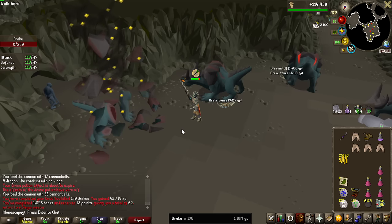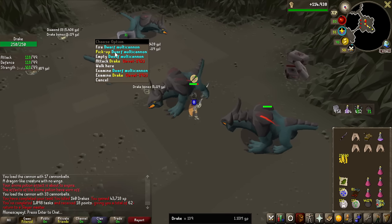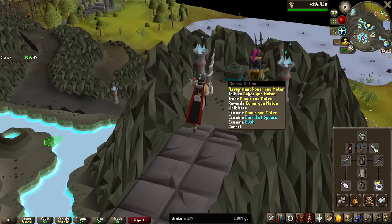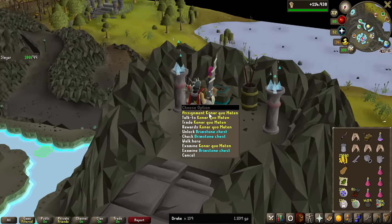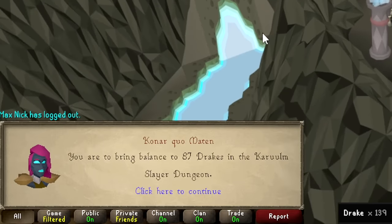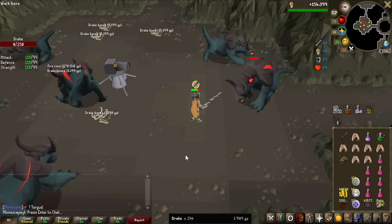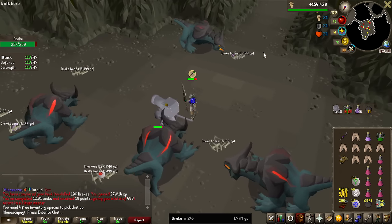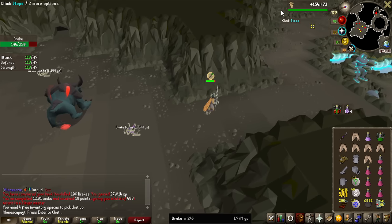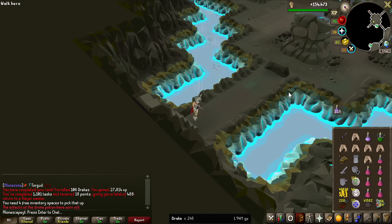Very uneventful first Drake task — 139 kills on the counter, and my bracelet saved 39 kills on my task, which is really lucky. We saw one superior, no rares, no clue scroll, nothing too crazy. With the Slayer Cape's 10% back-to-back task chance, we cannot get lucky there. There's the second Drake task — 87 Drakes. With 245 KC done and the second task completed, we're pretty much halfway through. Surprisingly, still no hard clue scroll, and we should have seen at least one unique by now — either the Drake's Tooth or the Drake's Claw.